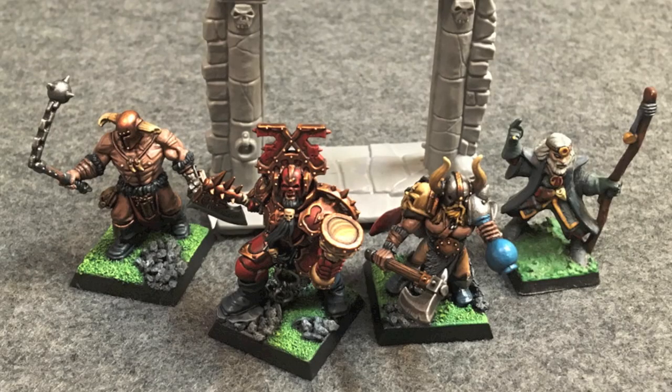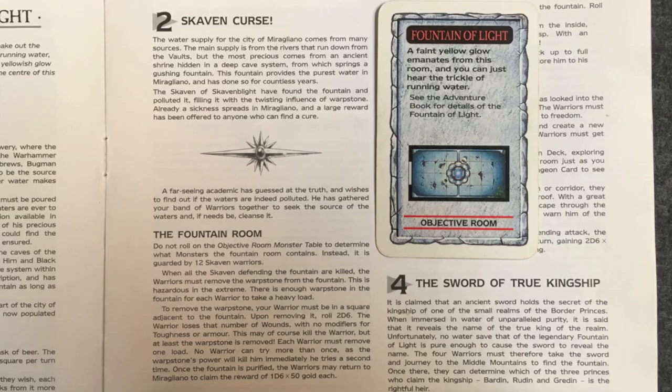Hello everyone and welcome to another Warhammer Quest Battle Report. Last time I had a team of heroes that managed to complete a mission, so we're going to continue with the adventures of these guys who I've called the Louts of Chaos. Their last game was the recommended starting adventure 'Free the Prisoners.' We're going on to the next recommended early adventure, which is 'Skaven Curse.' That is a fountain room objective quest. Some northern city has had its water supply contaminated with warpstone by Skaven, and our heroes have to go and remove it.